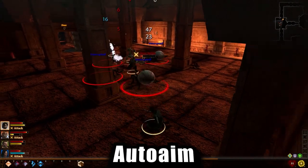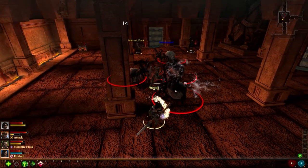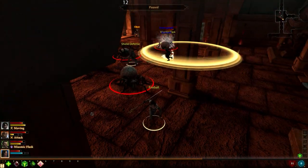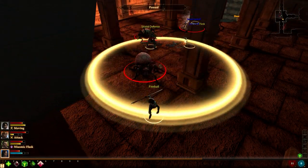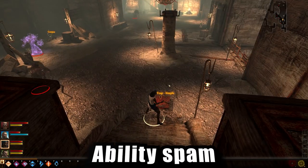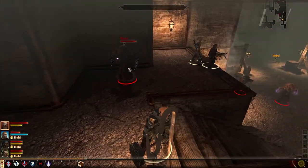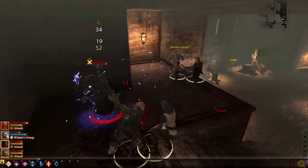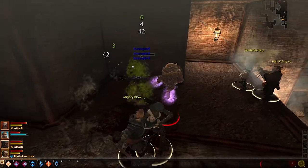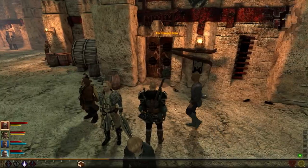Number three — free-aim spells and CC abilities. Every ability that doesn't attack one specific enemy directly has to be placed with a circle or cone indicating where the attack will land. These attacks unfortunately still lock on to targets. To have more freedom, hold the Shift key while placing the attack, making sure it doesn't lock onto the nearest enemy. Number four — don't use abilities just because they're available. Save things like Rush and Pommel Strike for whenever an enemy is building up a huge attack or spell, so you can interrupt them. Interrupting is the entire name of the game.